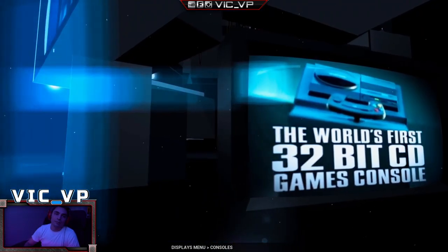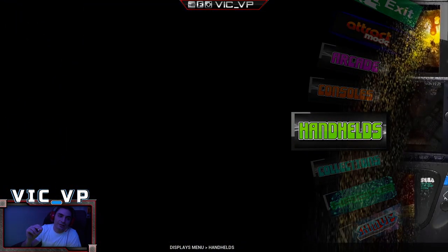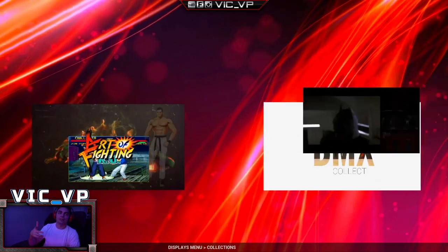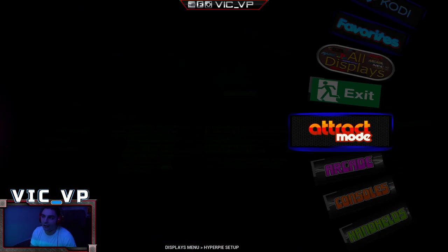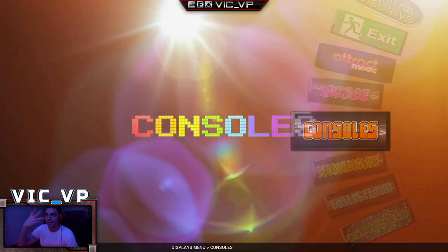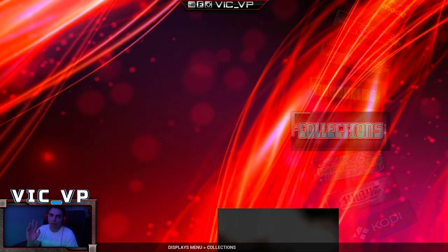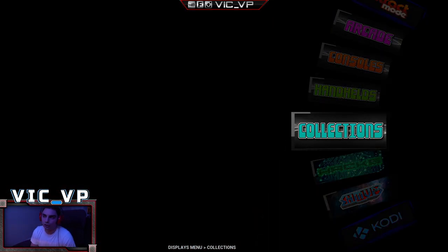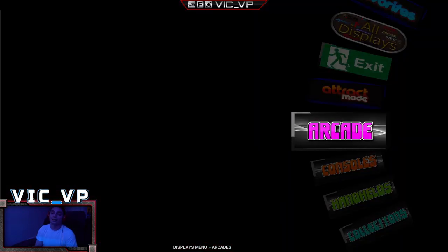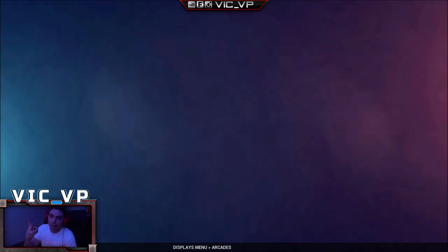As far as navigating Attract Mode, you will get a slight minor delay and might hear a little audio stutter — I'll bump up the volume. As you can see, we have an arcade wheel and a consoles section. Super Nintendo and NES make things much neater. There's also a handhelds section with Game Boy Advance and such. The big thing is the Collections wheel, which we'll look at later. If you just want to play Street Fighter games, the Collections wheel will show you all of them — it's very nicely organized.